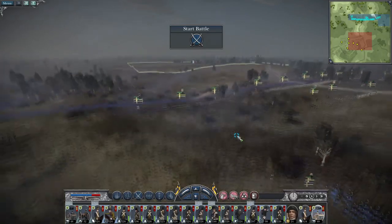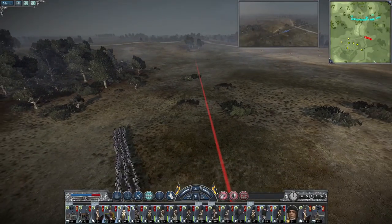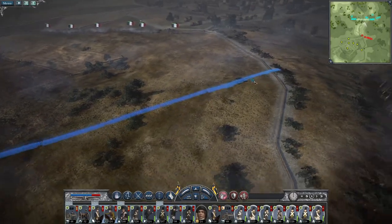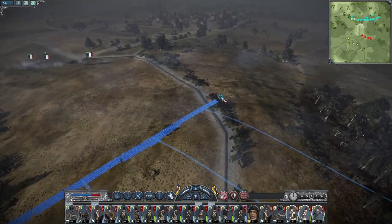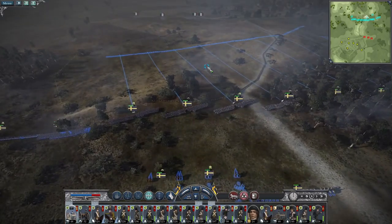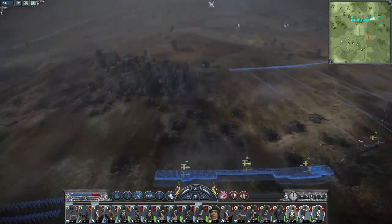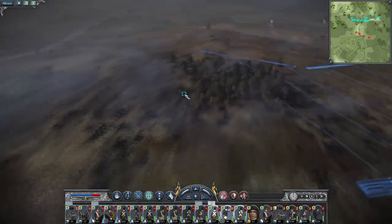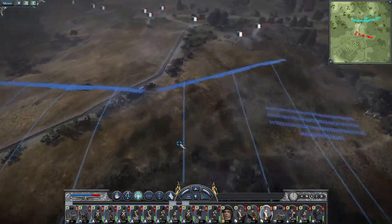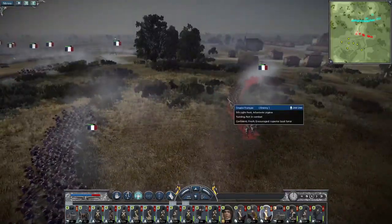There's a Spanish unit coming in from behind them, which is great. Let's take our line and advance them up. The enemy has no cavalry. Six pounders advance up. Howitzers advance up. Then my left flank pushes. My cavalry wanders up. We're just facing partisans — militia units — they will fall fairly quickly once you've surrounded them.